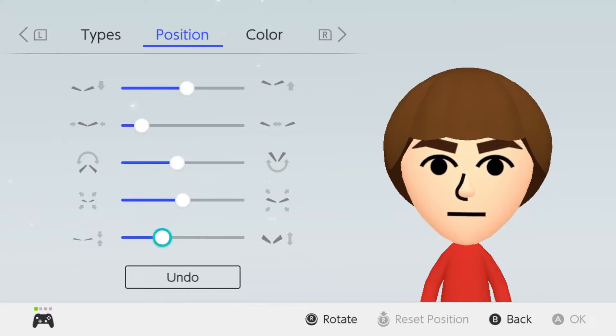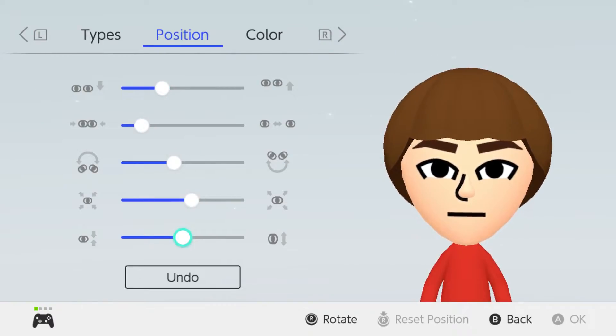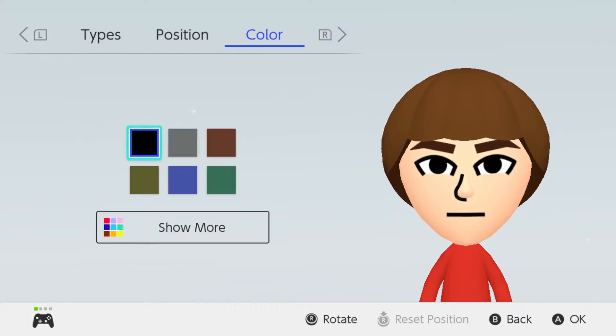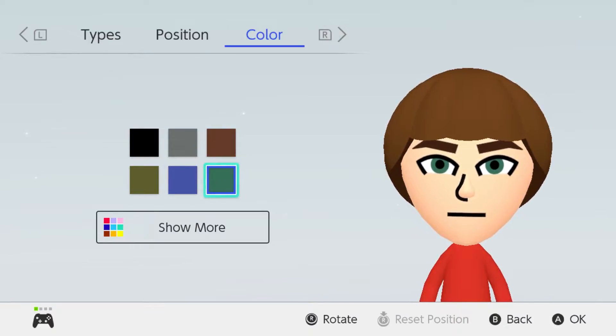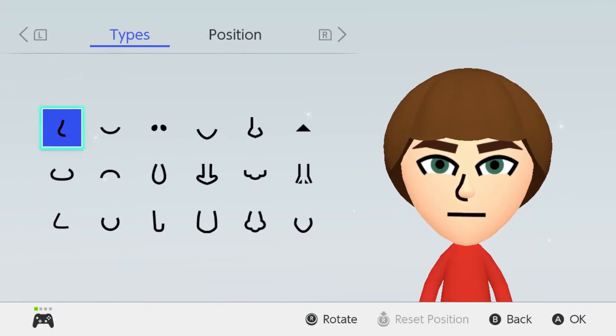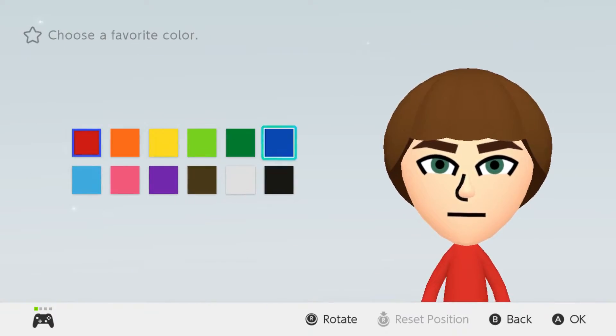For the eyebrows we're going to change them to this style and make them a little bit thinner, like that, and then keep them like that. For the eyes we're going to go ahead and use these, except we're going to rotate them and make them a little bit smaller, then move them up — and actually that looks better. His eye color is green. The mouth can stay the same and the nose can stay the same as well. We're going to make him a little bit taller and then skinnier, and for the color we're going to go with black again.